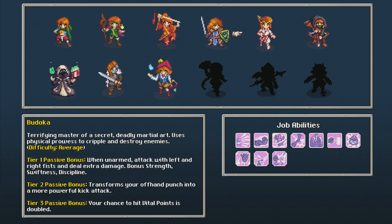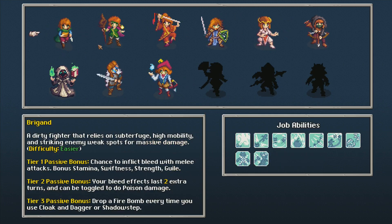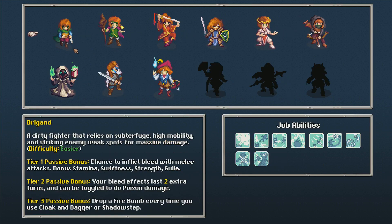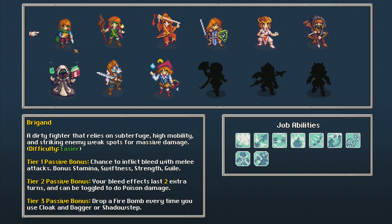There's a bunch of characters you can play — you've got spellcasters, your fees, and all that other stuff. Let's go with an easy character. Let's go with Brigand — a dirty fighter that relies on sucker punches, high mobility, and striking enemy weak spots for massive damage. She has a bunch of passive bonuses, and then she's got job abilities like Smoke Cloud, Escape Artist, and Cloak and Dagger.